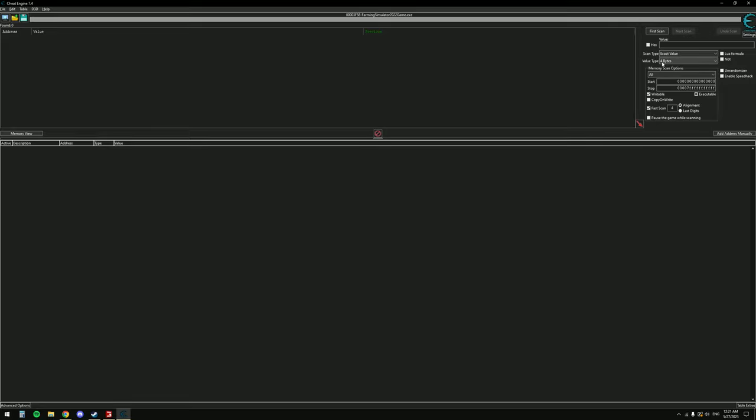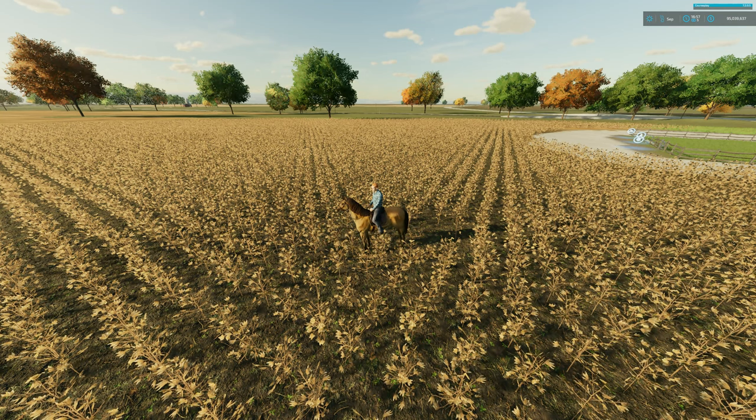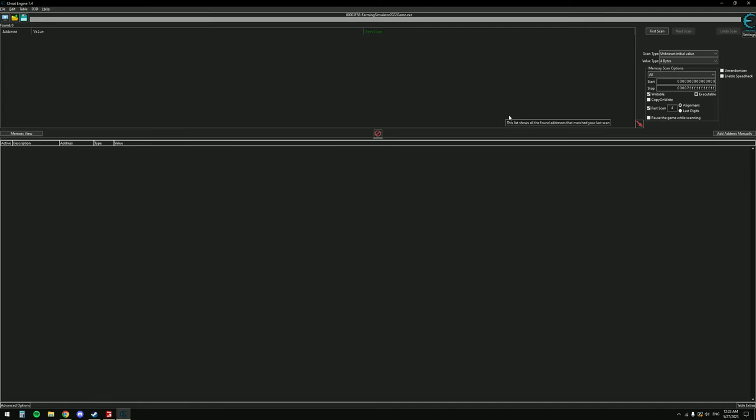I've done this before, so I know the value type we're dealing with is four bytes — it's set to that by default. There are tons of different values you could scan for, and scanning for all of them would give you billions of results. Set the value type to four bytes. Above that, set the scan type to 'Unknown Initial Value' because we have no idea what the horse-riding timer value is — it could be measured in minutes, seconds, or any random scale. So select unknown, then hit First Scan.